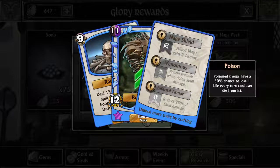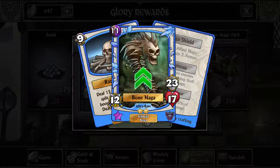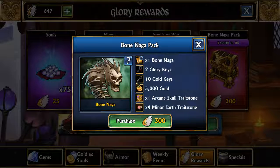Allied naga gain two armor, poison enemies when doing skull damage — not too bad. Infernal armor reflects 25% of skull damage. I'm not going to buy too many of these; I think I'm okay for arcane skull trait stones right now, but I'll probably buy a couple over the course of the week.